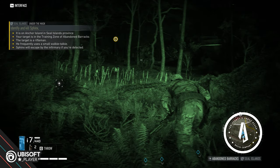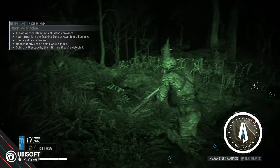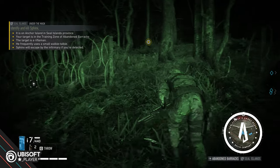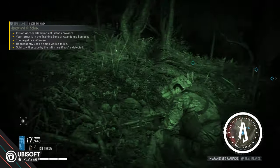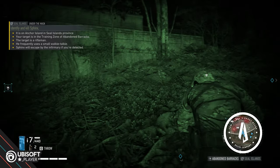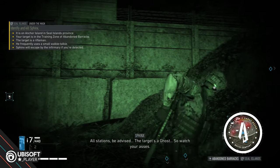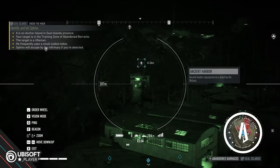We are going to kill Sphinx. We have no idea what the target looks like — we only have these clues: he's on Anchor Island in the Seal Islands province, in the training zone of the abandoned barracks. The target is a rifleman who frequently uses a small walkie-talkie and will try to escape via the infirmary if we're detected. Since Sphinx is a former Ghost, I've decided the only proper way is to bring the Silver Spike and kill him with Walker's own weapon.